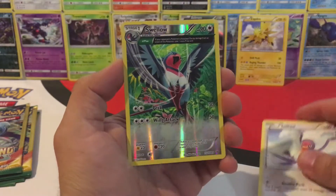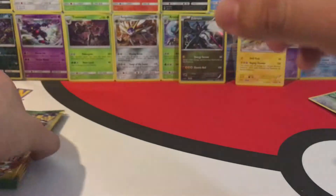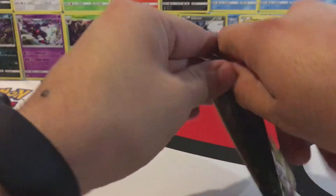We have a Taillow, another Reverse Hollow Swellow, and a Trainer's Mail — not bad at all. That's four notable cards so far, with just the last five packs to go.